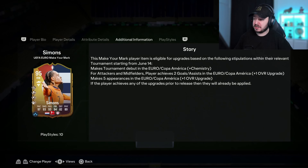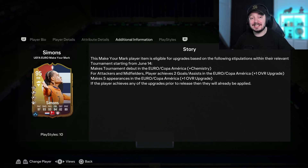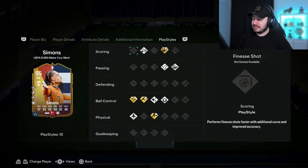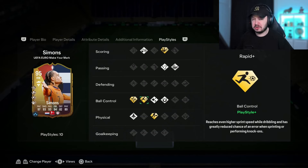Two goals or assists is possible. Five appearances could be hard, but with the team the Netherlands has it should be possible, so he could go to a 97 rated. We're testing him as a 95 today. I first wanted to try him as a CAM, but because of the Rapid plus I think he'd be better on the wing — so I'll test both positions today.